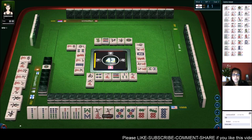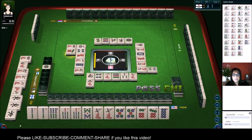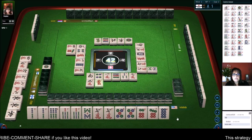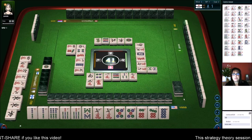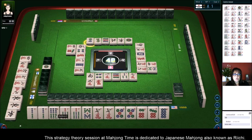I think we're better off to pon. Seven dots — no, we don't want that. Red dragon — there were two out. Four characters. It'd be nice to pon. We're ready to pon. Two dots — oh, that's Dora. And a ron.